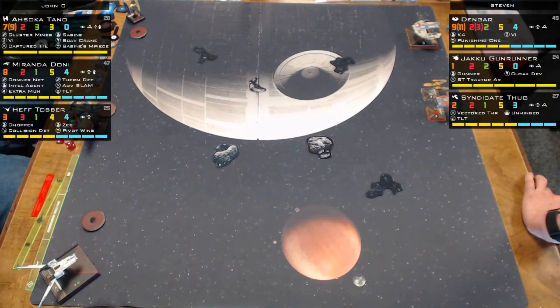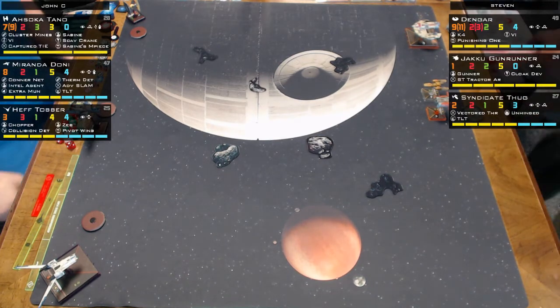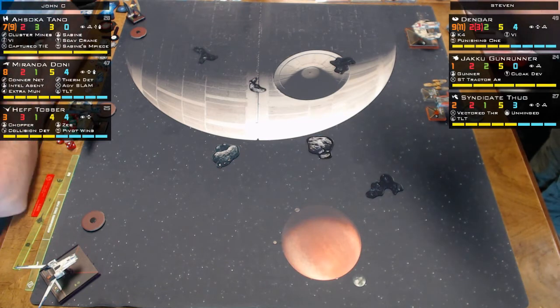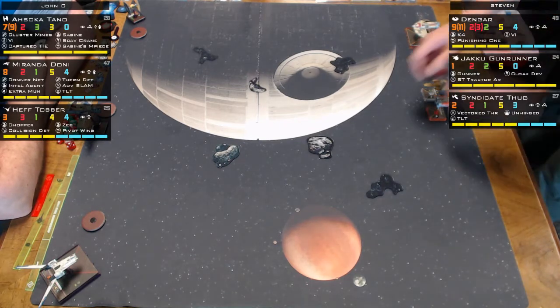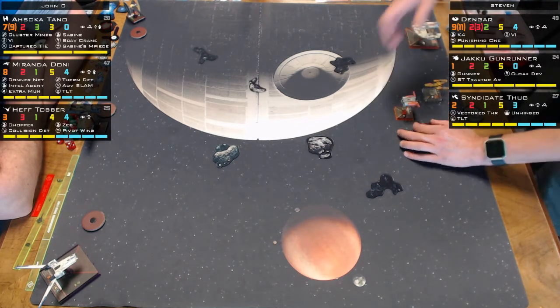All right, back again. This is Ben, Kevin, and Patrick. We're playing Steven against John C. Steven is running Dengar, which does the thing where if you're in his firing arc and you attack him, he gets to attack back — double tap, once per round. Someone cheated on Ben and did it with each attack, which is not good. Ben had this happen multiple times at the Denver Regionals, and he was new to the game and didn't know.